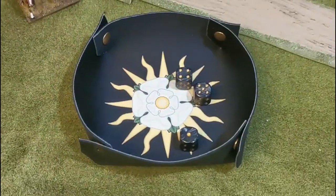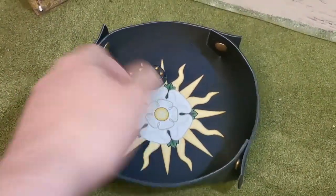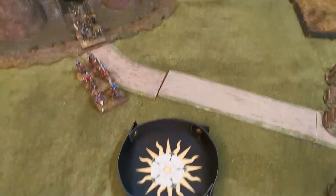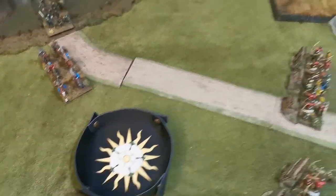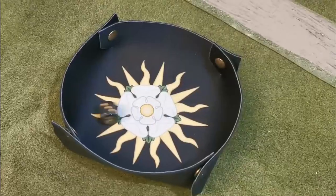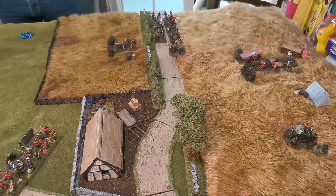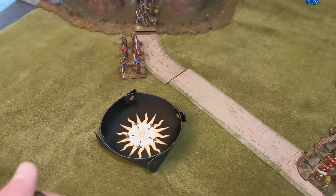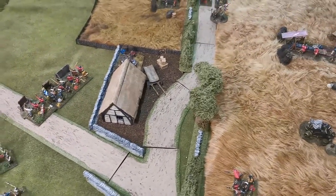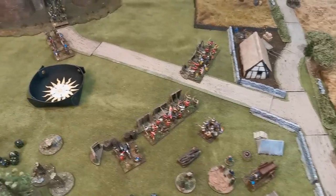The other unit of bill and bow also fires — rolling for sixes — no hits. The cannon in the field fires at the wall section with the handgunners — six to hit — no. The bombard is a special case: hitting on a six this turn due to surprise. Also no hit. The bombard produces four reload tokens, so it won't be firing again this turn and may not fire for a couple of turns. Very quick Neville turn — everything back to normal next Neville turn. Now into Suffolk Turn Two.